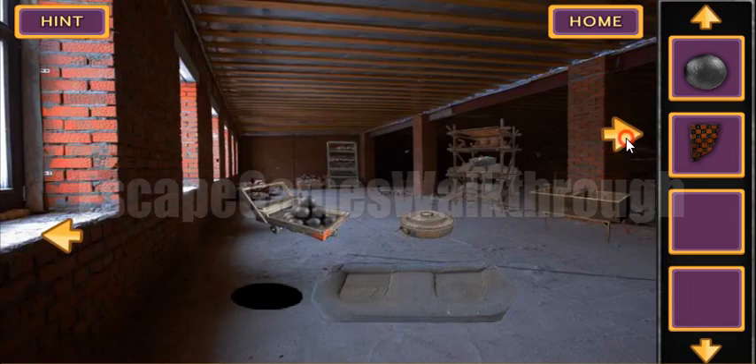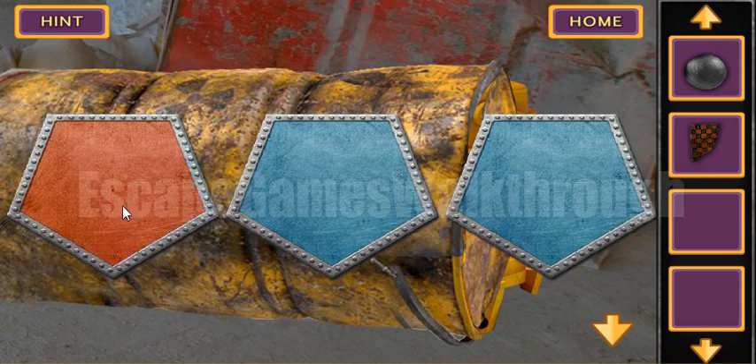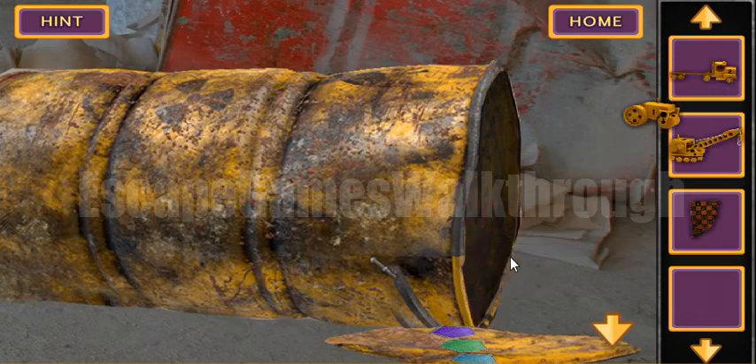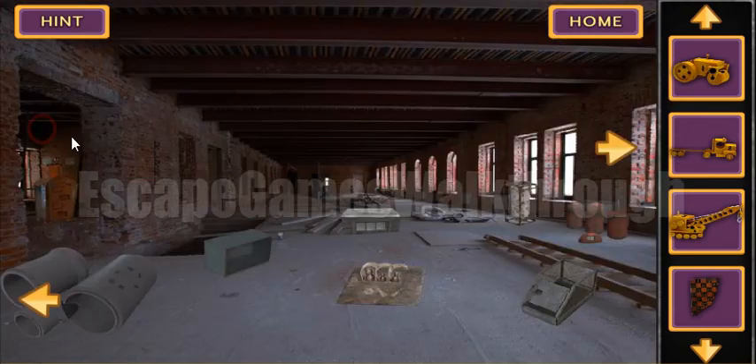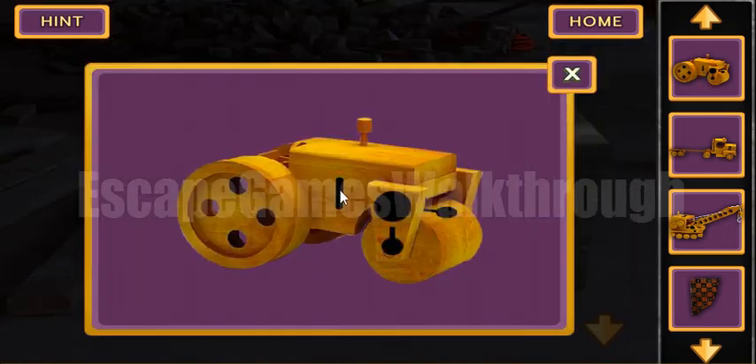Inside the cannonball are three colored balls — purple, green, and blue. We use these colors here: purple, green, and blue. Here are three more toys and these toys contain a hint for this puzzle.